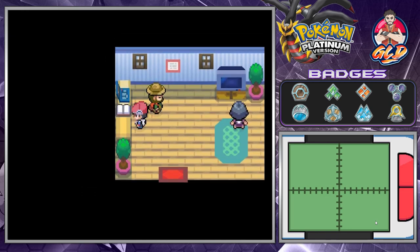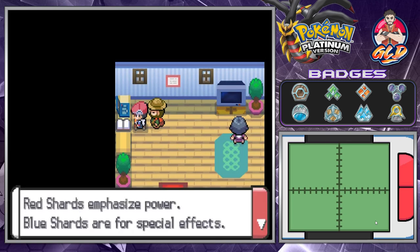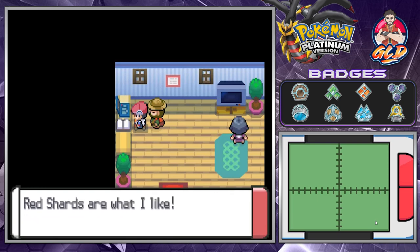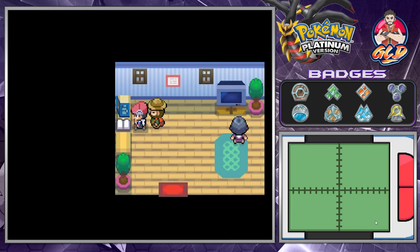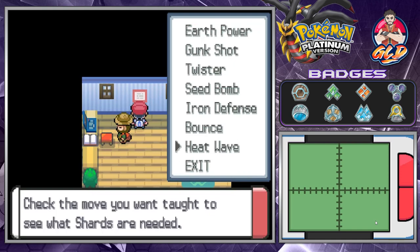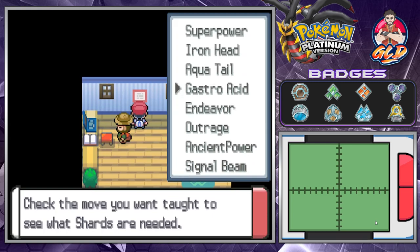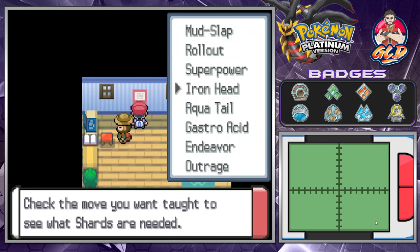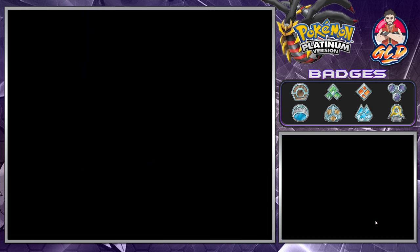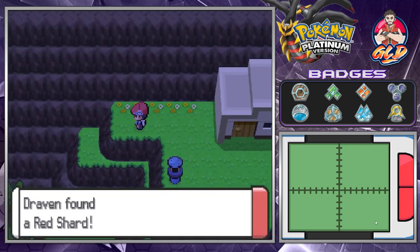Let me check this NPC's book. Red shards emphasize power, blue shards are for special effects, yellows are for status problems, and red shards are what I like. The Move Tutor can teach: Heat Wave, Iron Head, Seed Bomb, Twister, Gastro Acid, Earth Power, Signal Beam, Ancient Power, Outrage, Endeavor, Aqua Tail, Superpower, Rollout, and Mud Slap. These are very strategic moves you can use for later.